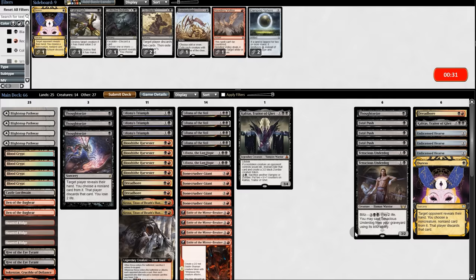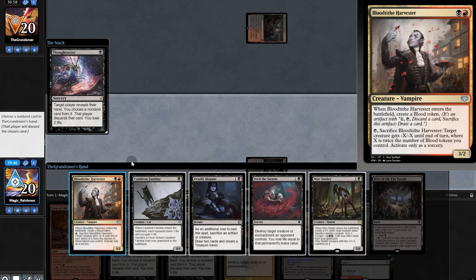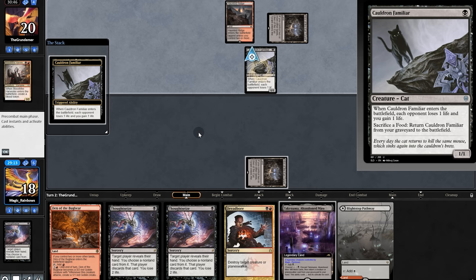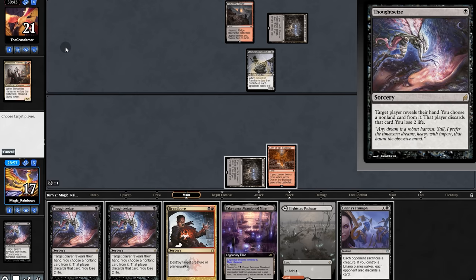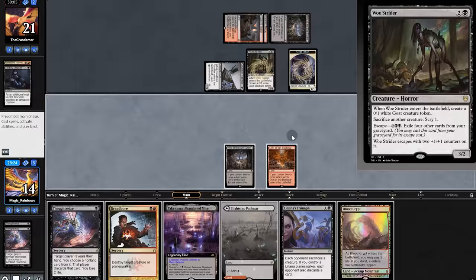On to Game 2 — opening hand has lots of Thoughtseizes, we'll try it. Thoughtseize hits and we see removal and Graveyard Harvester. We need to buy some time — take Harvester and send it back. Thoughtseize again, we prepare for the prison and grab the sac outlet. One of their threats swings, here comes Host Rider. We take out the Strider, they sac a token in response.